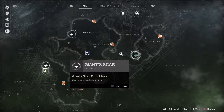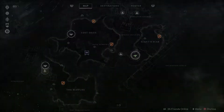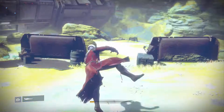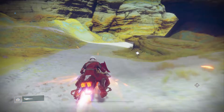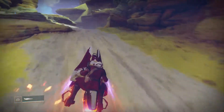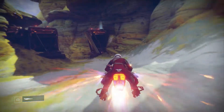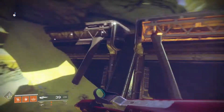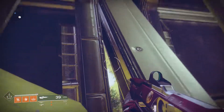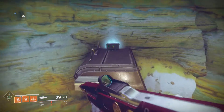So for the second chest, you want to spawn in at Giant's Scar. And this one's really close — it's right here, just to the left of it. We're going to hop on our sparrow and go right around the corner. This one you can't really miss, to be honest. And there it is, just up there. So we're just going to float up here.